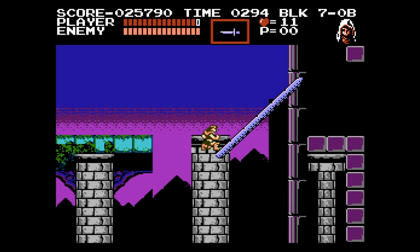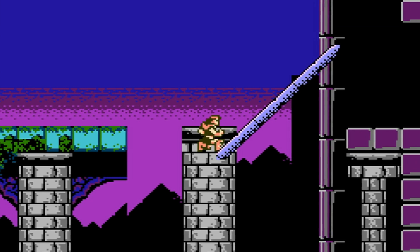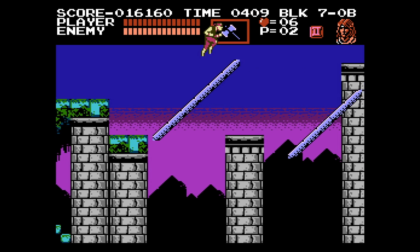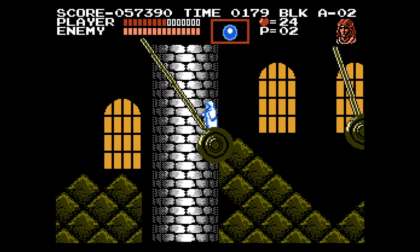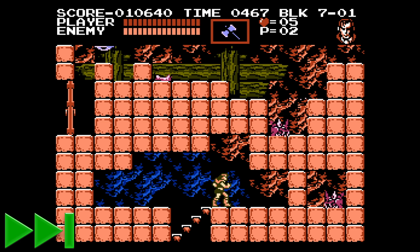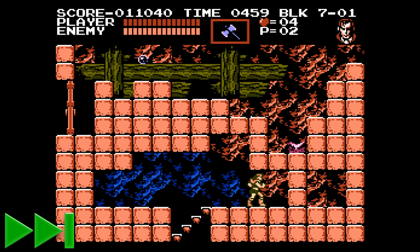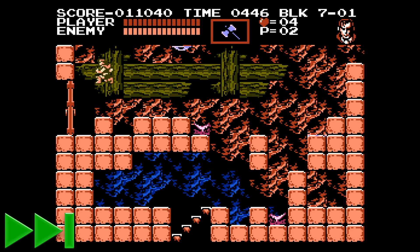This jump here requires pixel perfect precision, with Trevor halfway off the platform before jumping to land on a seesaw. I suspect this was a life suck for many first time players back in the day. Most of the platforming in Castlevania III is fine, but stuff like this just feels way out of place. Also feeling out of place are the acid drop sections. The player is tasked with just sitting there doing nothing, until the blocks disappear revealing the path forward. There's no strategy here, nothing difficult about it — it is just a time waster and a pace breaker.